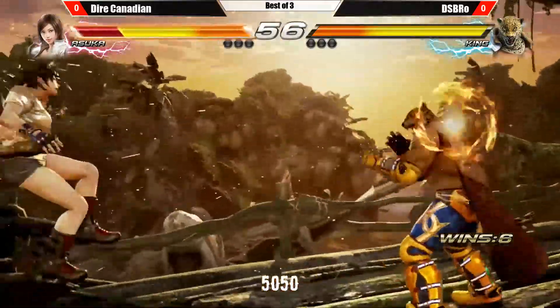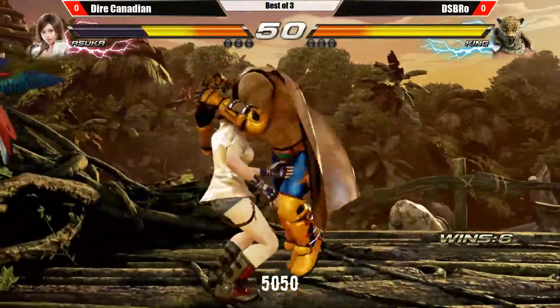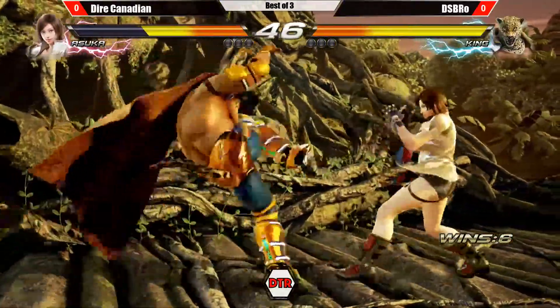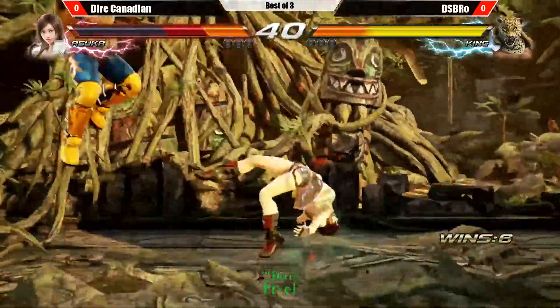Here we go — down forward 4-3, and he chooses to go for wall position instead of running Jaguar Bomb. I really like that. Manages to get a ground throw. If you've been following DSBro on Twitter, you've actually seen him put out a lot of tech on this stage — he's got a lot of sick king setups. So watch out for the wall splat; he's going to go for the wall splat here.